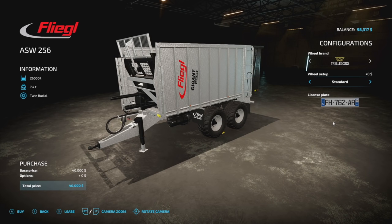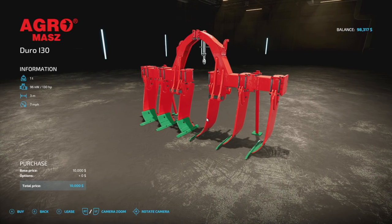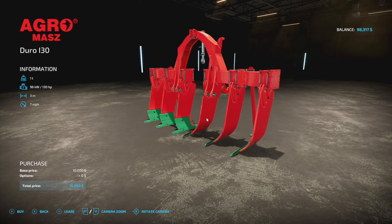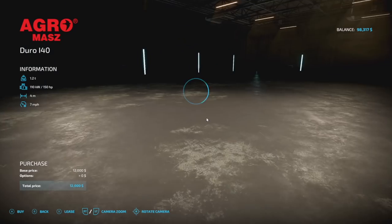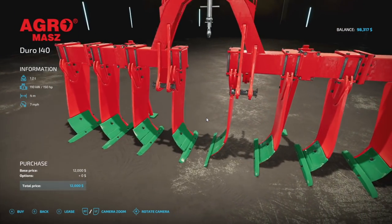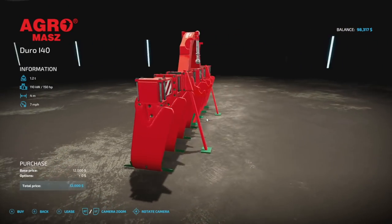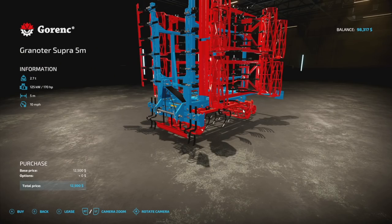Next we've got a pair of subsoilers — the Agramas Duro i30 and the i40. As you probably guessed, those are 40 and 30... actually four and three meters respectively. These are going to be four slots and five slots respectively. There is no customization, but the design looks very good — one ton, seven miles per hour, 150 horsepower required for the i30 and 130 for the i40.